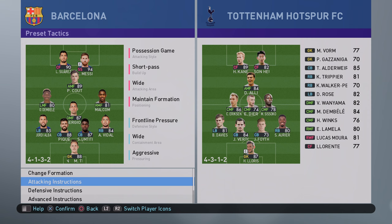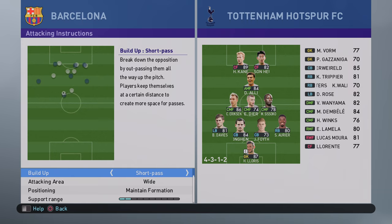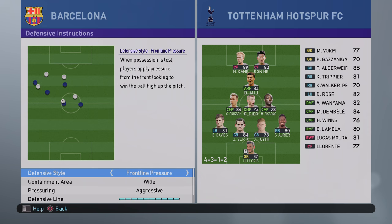Going back into the attacking instructions — we're trying to play a possession game, short pass, wide attacking area. The support range is 2, so everyone comes very close to the ball carrier. This is quite a narrow formation, especially with the false full backs and false wingers. Support range 2 means you can build up play quickly, doing a lot of one-twos through the middle.